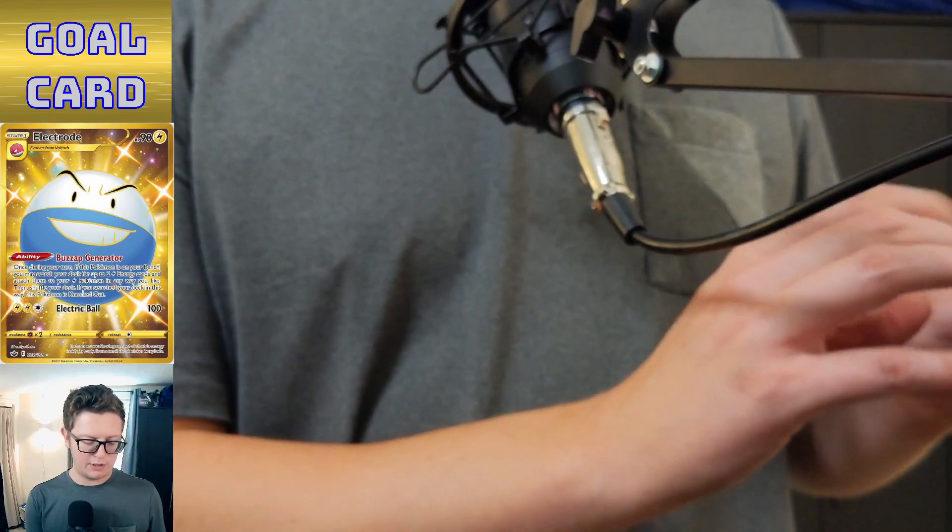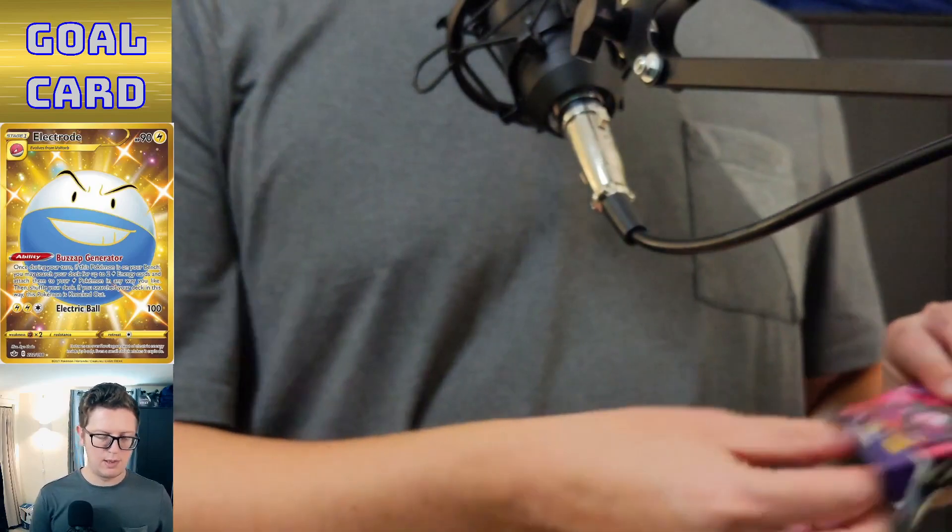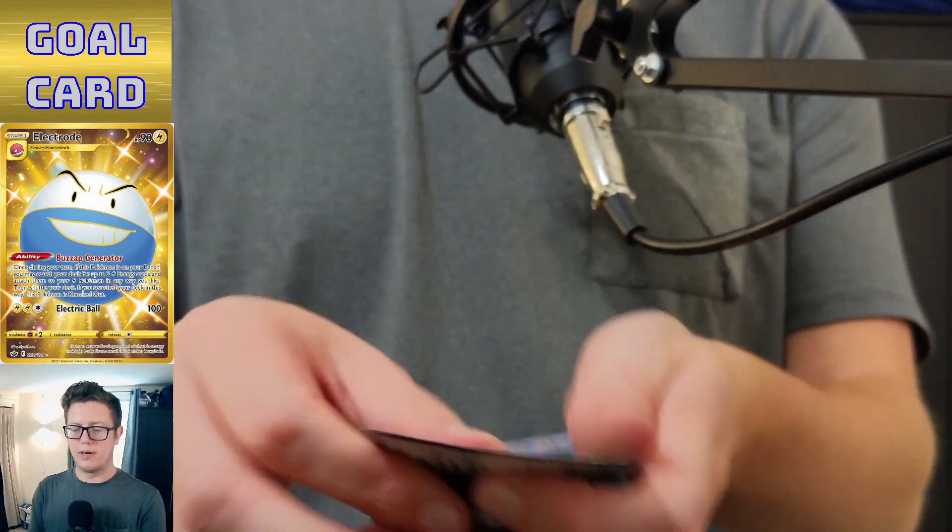Do you guys have a preference for how I show the codes — do you want the QR code or just the letters and numbers? I will do whatever you guys want.